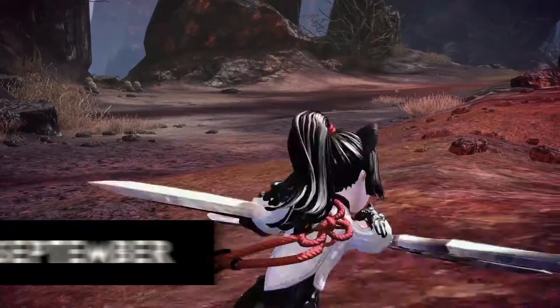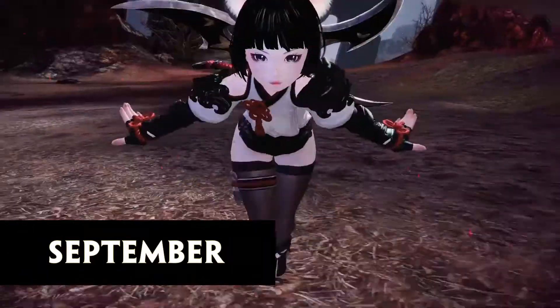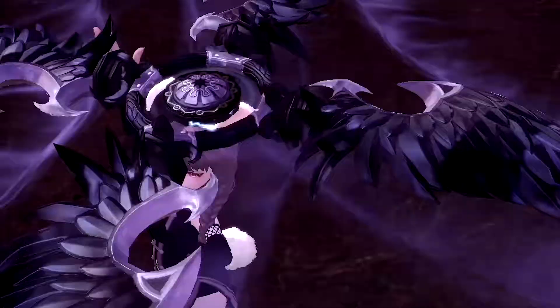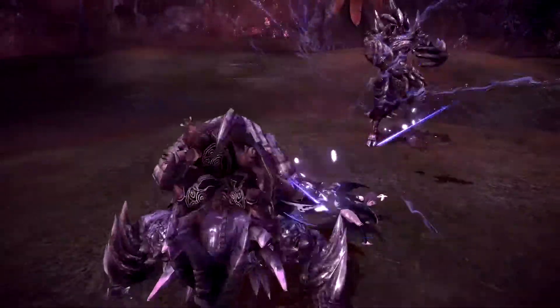September is poised to be an exciting month in Terra with the debut of the long-awaited Ninja class. The Ninja is a hit-and-run DPS character that wields a giant shuriken in battle. She comes to the game alongside several new guild features including leveling, skills, and quests.